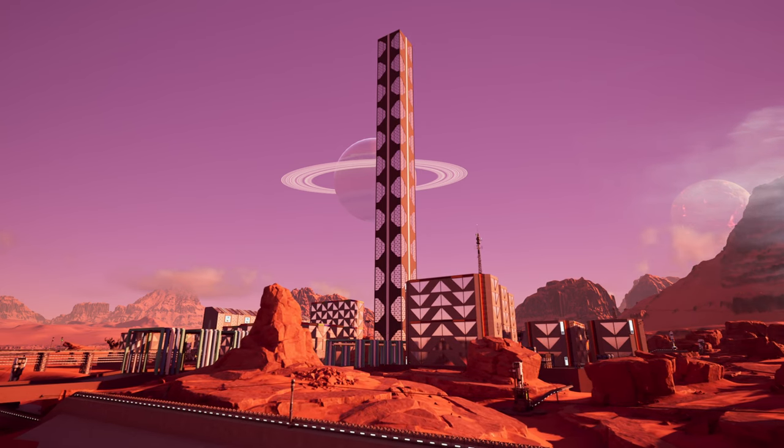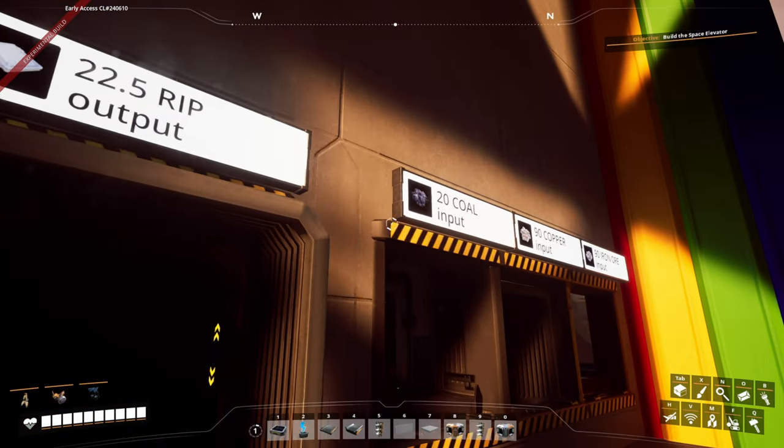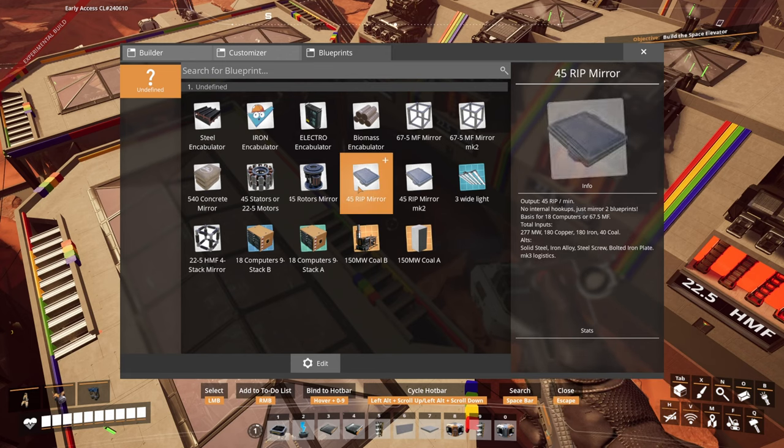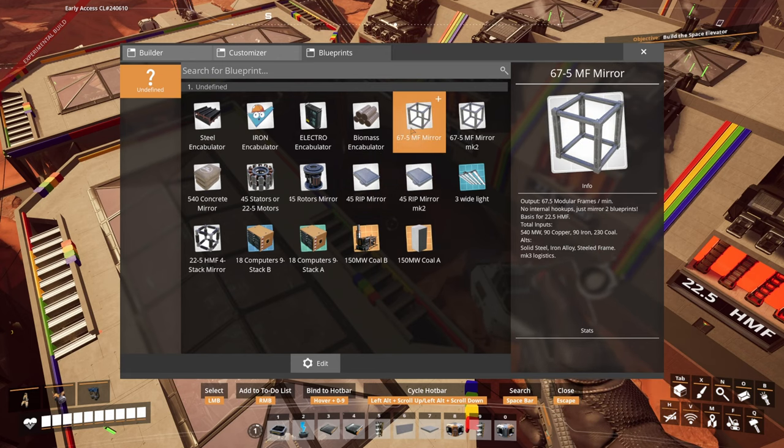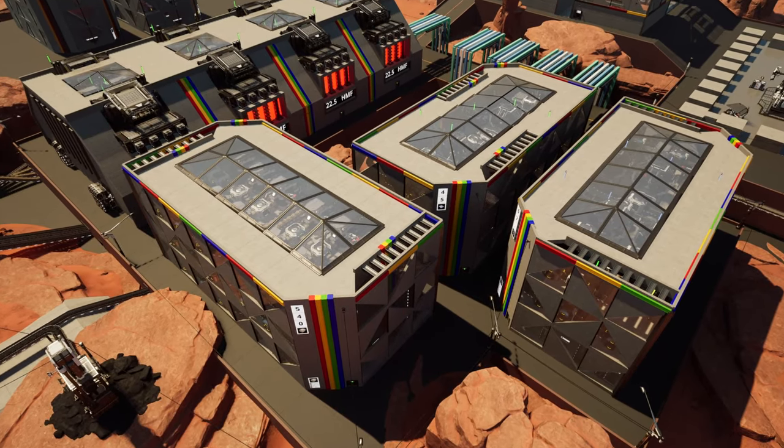As usual for my blueprints, they do come with full exterior, everything is labelled, intake rooms are separated from factories, recipes and blueprint descriptions have total resource input breakdown with alternative recipes, and the exterior has labels for global factory management.